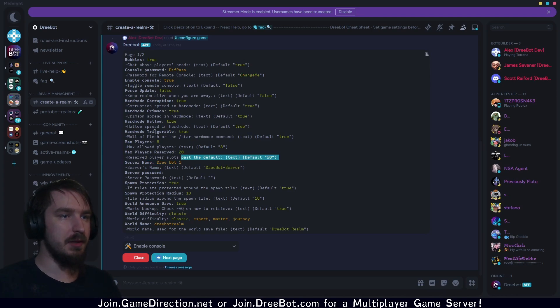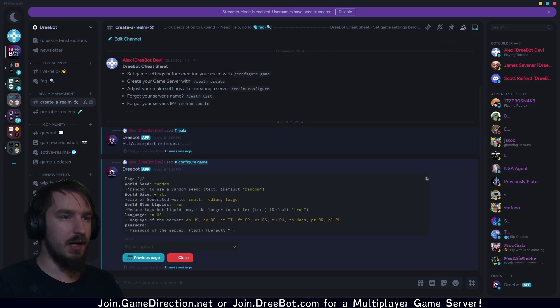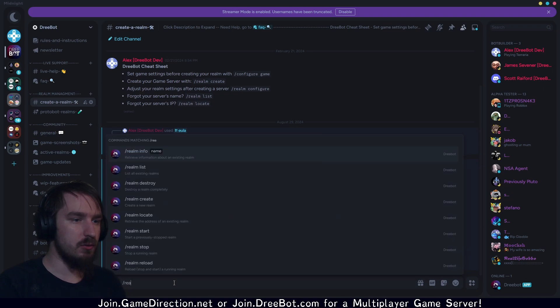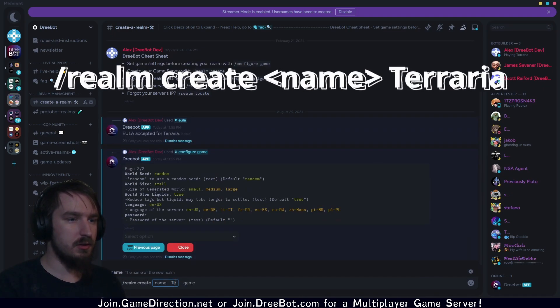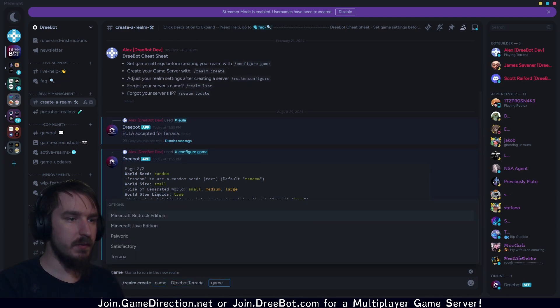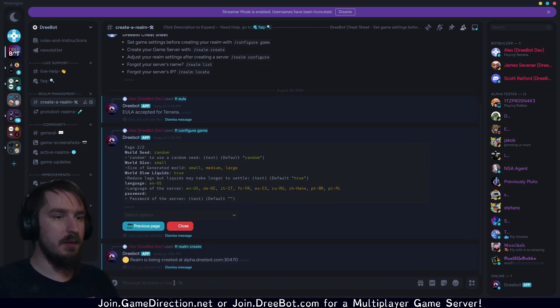You can change the server name and a few other settings — super easy to get going. Hit that next page and you can see what's on the second page. I'm starting with a small world just so that it generates a little bit quicker. So we will do slash realm create — let's call it DreeBot Terraria. Hitting the tab key to autofill it, which is very convenient. And look at that — we've already created our world. There's the port number, it's 30470.